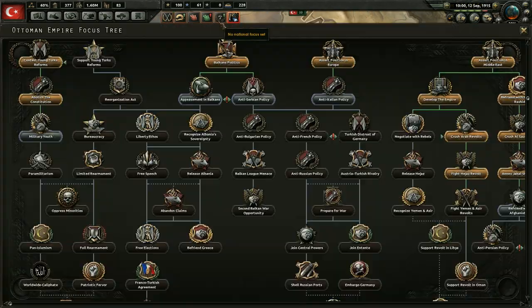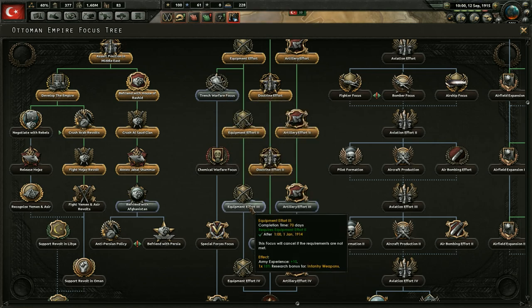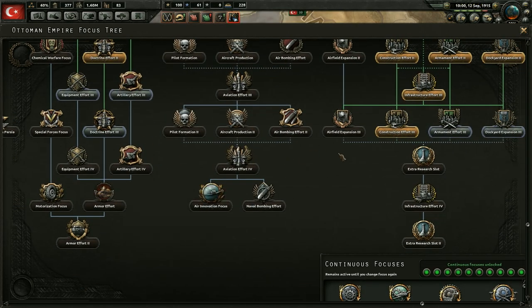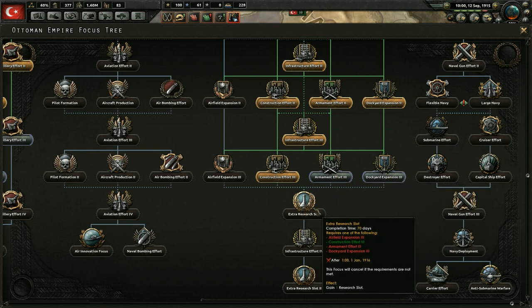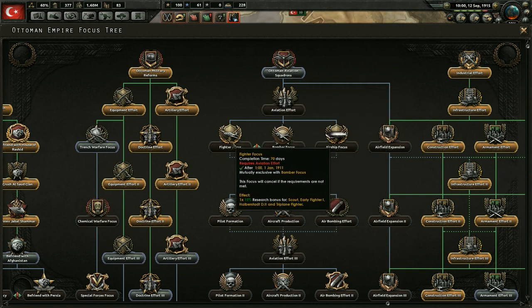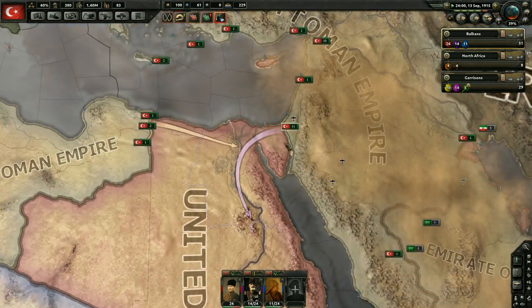We have 1.6 million manpower now — a considerable amount. We don't need more population right now. Before the next national focus, there might be a few other things to get — could go for artillery, trench warfare focus, or doctrine effort. What I really want to do is start working on aviation. We can also get a military factory — and we can get that in 1916, which is very soon, and we only need to have one. We're definitely going to be getting that soon. But what I want to go ahead and do is start working on the aviation branch — we've been neglecting the air force, and I think it's going to play a larger role than I expected.